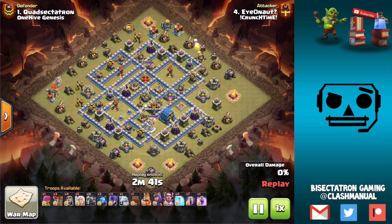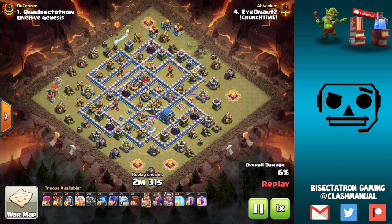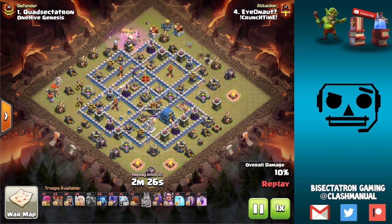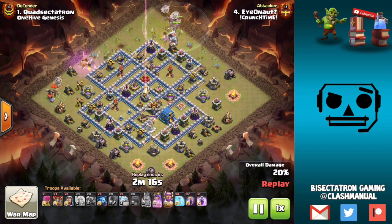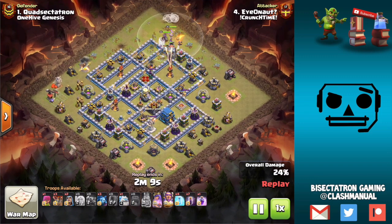What is going on guys, Bisectatron here, bringing you today's video back to a classic series — the attack meta series. In this one I break down all of the best attacks at each town hall level: town hall 10, 11, and 12 specifically. It gives you a good idea of what to have maxed out in your army camps, what to practice in friendly challenges, use in wars, and what to defend against as you're building your war bases. Let's get right into it.